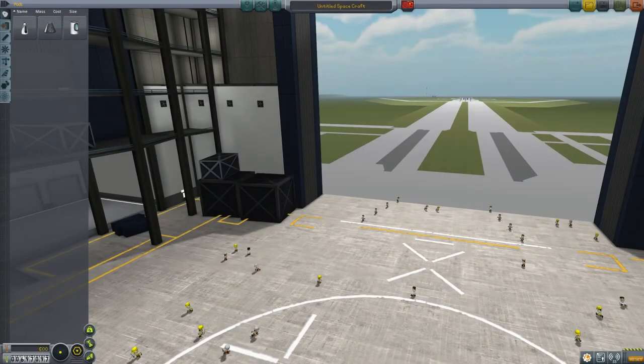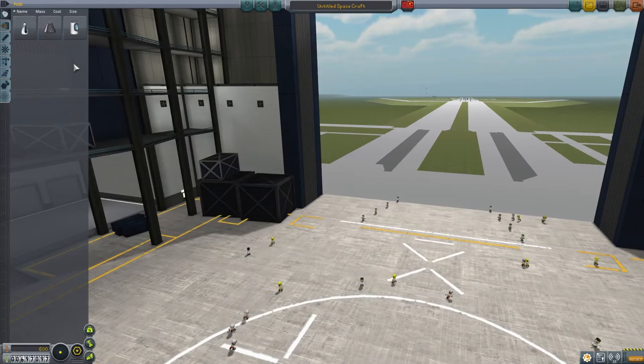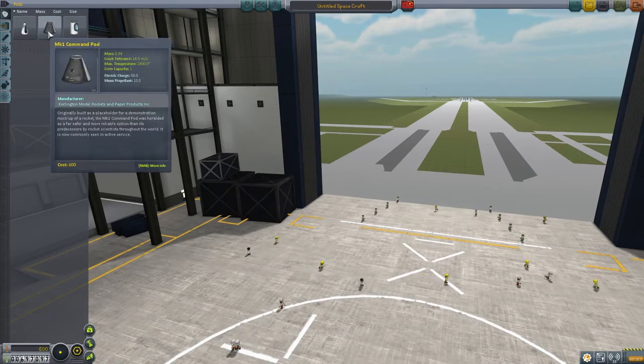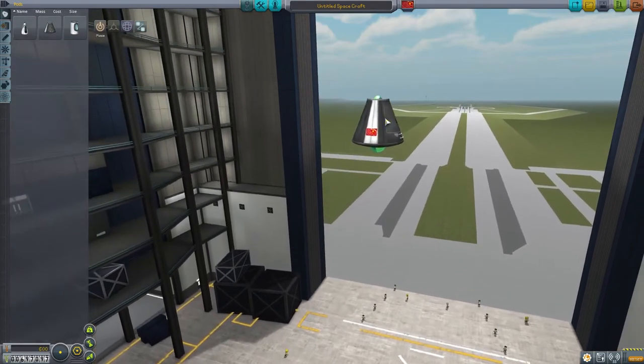Hello guys and welcome to episode 4 of my KSP career mode tutorial. Since the last episode I have done some of the more simple contracts and got a few more funds, enough to upgrade the tracking station again. In this episode I'm going to try to get to the moon and hopefully back again.